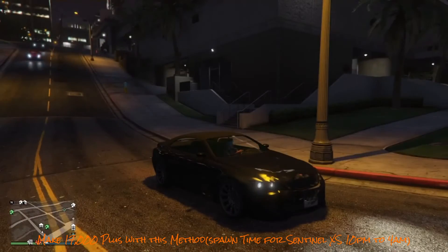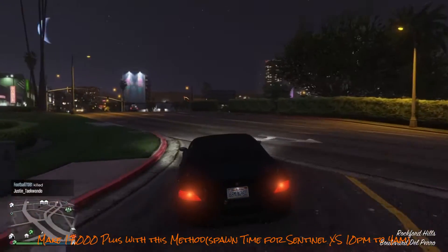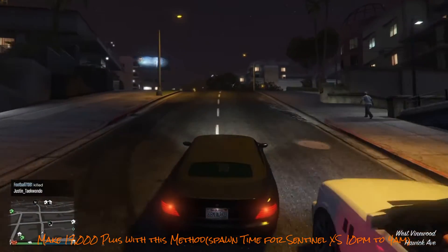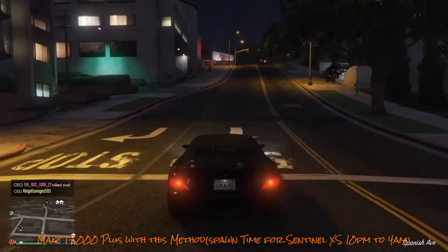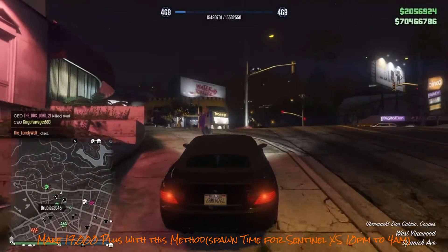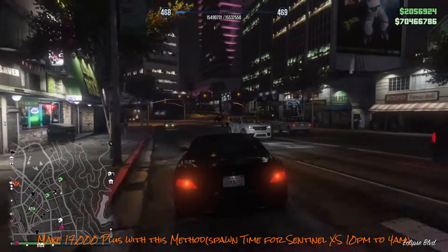You can just get a vehicle off the street — mainly sports cars and stuff will work. You don't need to buy any upgrades or anything like that. I've seen videos out there with the same glitch method where they say you need to buy mods and stuff — you don't. You can just get any vehicle off the street, as long as it's a street car or sports car.